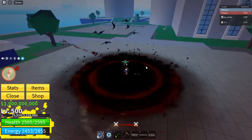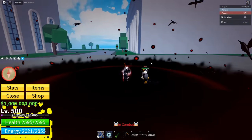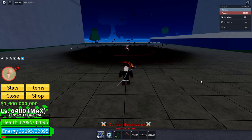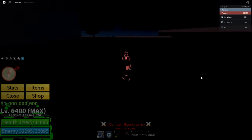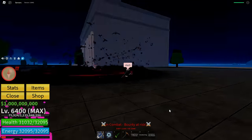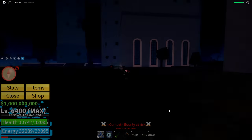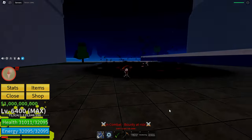Also, when opponents stand in this field that I have right now, their vision goes completely black — they can still see a little bit, but not that much. Let me have my boy demonstrate it. This is how it looks: you cannot really see anything. When you get hit by it, you really cannot see that much — it's pretty cool. But as soon as you get out of the field, it goes back to normal. My boy went crazy on this one.